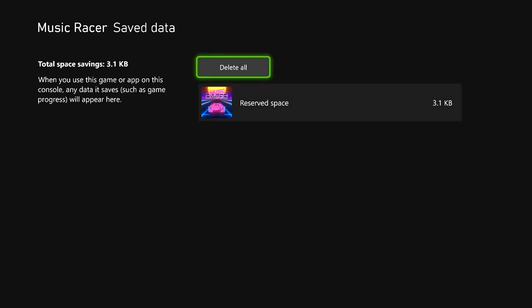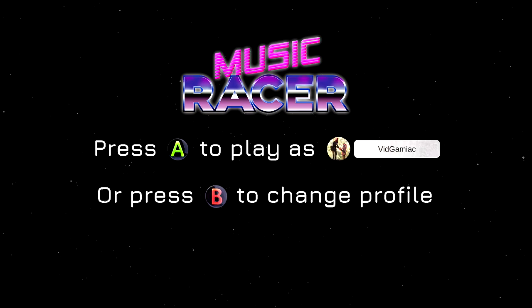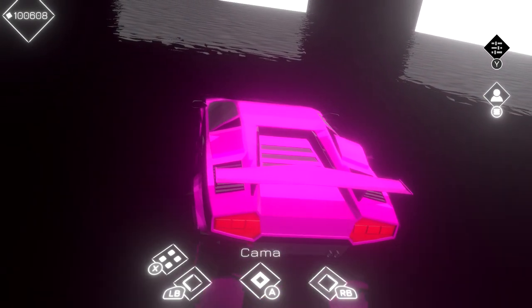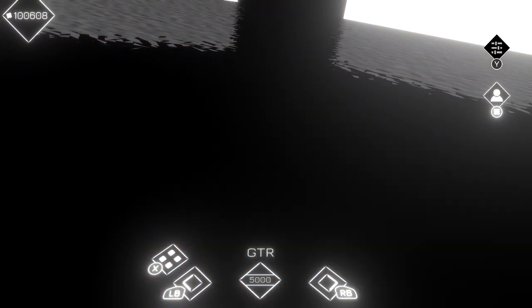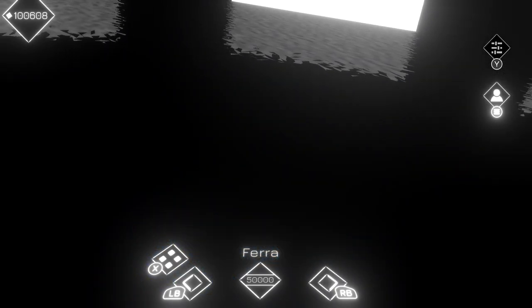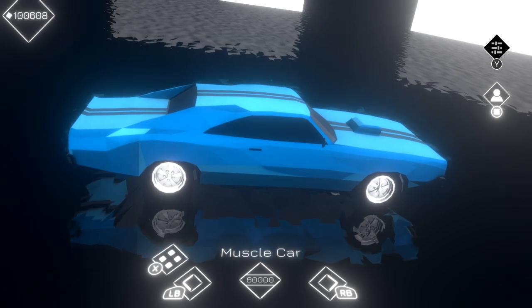It should also automatically close the game. So when you go to reboot the game, it's just going to sync with your cloud save, and that cloud save should still have all of the money that you earned earlier. Once you have your 100,000 back, go back in the shop, remember where you left off, and then just continue going down the list, buying everything that you can until you further run out of money. Then just repeat the cloud save trick over and over until you have everything unlocked.